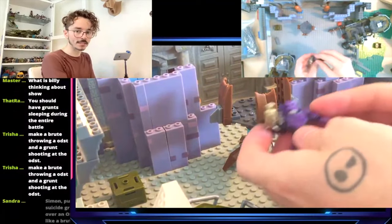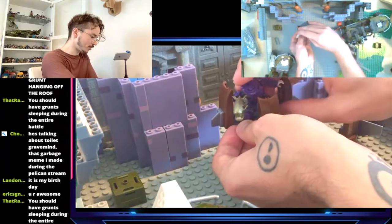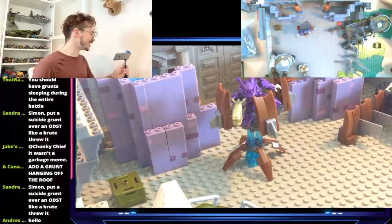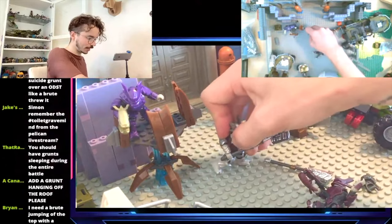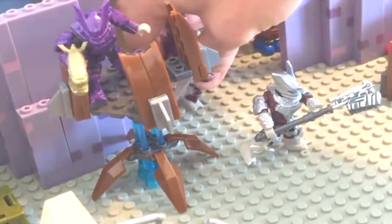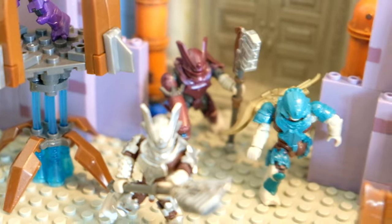Let's start loading this up with figures, starting at the bank and pushing out. The 10th anniversary purple Brute captain gets pride of place on top of the bank shooting at the Warthog veering toward him — he won't survive but he'll give it his best. A couple of Brute captains looking good on the watchtower. This Brute captain charging out of the gate has a gravity hammer and plasma rifle — he's commanding everyone to move out of the base.